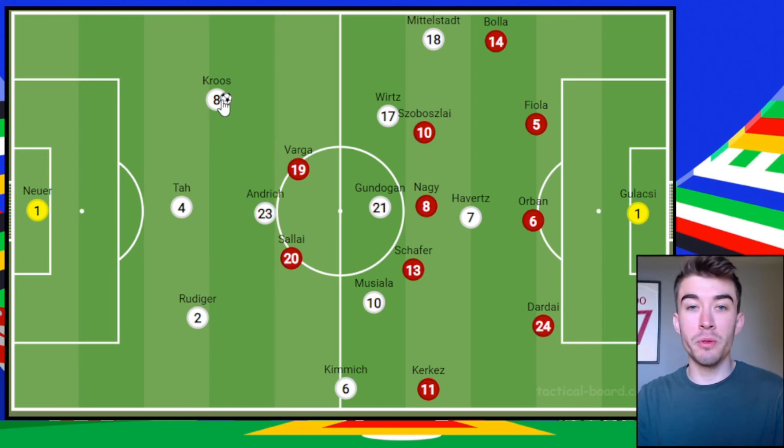Cruz was the man looking to dictate the play. Once again he had a wonderful game in terms of his pass completion — he was absolutely brilliant and moved the ball forward well. However, the big difference between this game and the Scotland game was that Hungary were much more aggressive with their defensive approach, particularly from the back five.